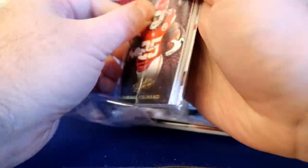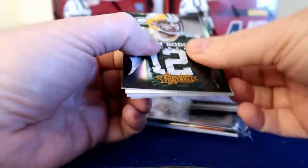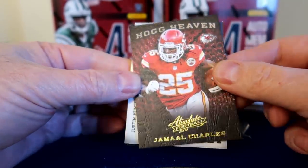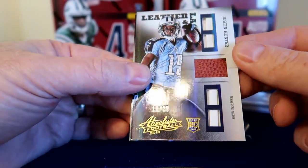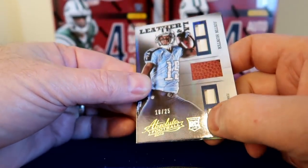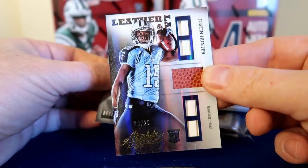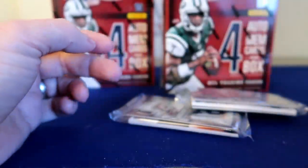Pack two: we've got Aaron Rodgers base, Doug Martin in the old school Tampa Bay uniform. Hog heaven, Jamal Charles. We've got Justin Hunter leather and lace — that's kind of different, it's got like the shoe. Number 18 out of 25 — shoe lace and ball, that's different, I don't think I've ever seen one of these. And Marquise Wilson number 499 rookie card.